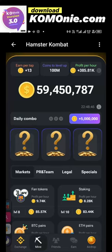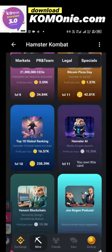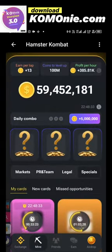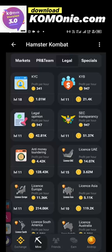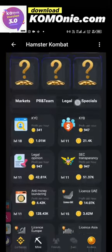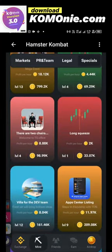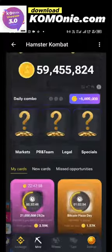Under Specials, these are also very important. Hamster Combat has said it's not just about how many coins you have — those 59 million coins are important, but they also look at whether you've been able to buy their cards and engage with activities like KYB, KYC, and more. Those are things Hamster Combat will look at when listing and when giving people value. Under Specials you can always come here and buy — the coins might be expensive but you can still get them, and when the time comes you reap from it.